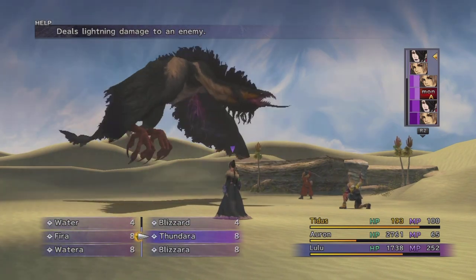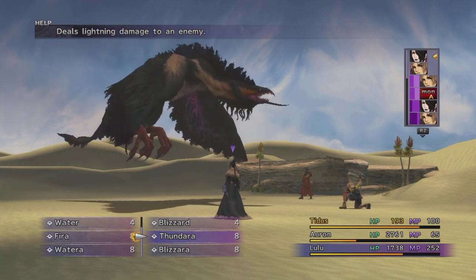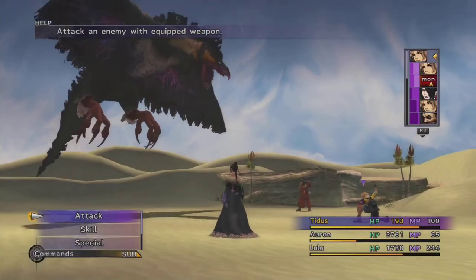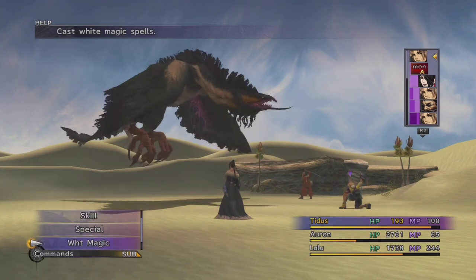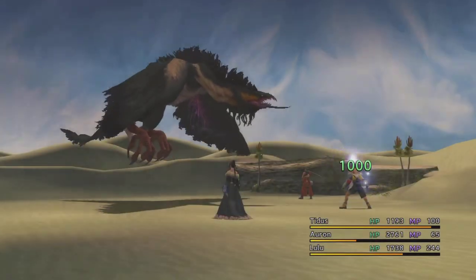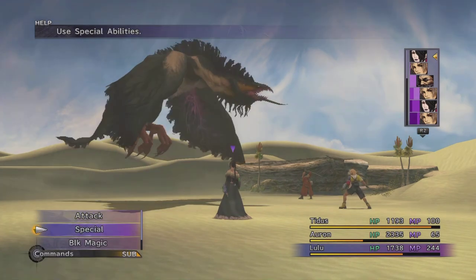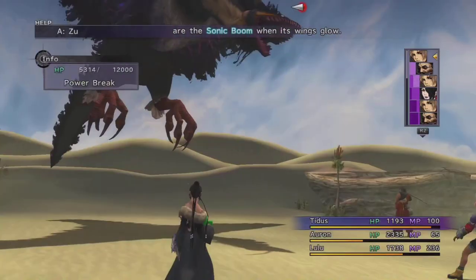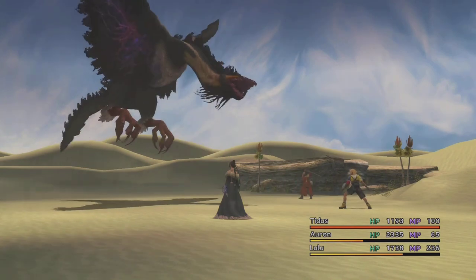You'll notice that the Thundara that Lulu came in with did about 200 damage and that's like a fixed amount. Whether your Lulu has no Sphere Grid stats or whether she's maxed out, I think she will always do the same amount of damage. This Zu is different from the Garuda in that it has two stages. Once you do enough damage, it's going to come down and it's not going to be flying anymore. That's going to reduce the amount of damage it can do — it should come down fairly soon.